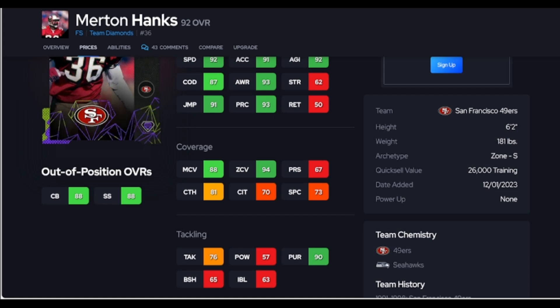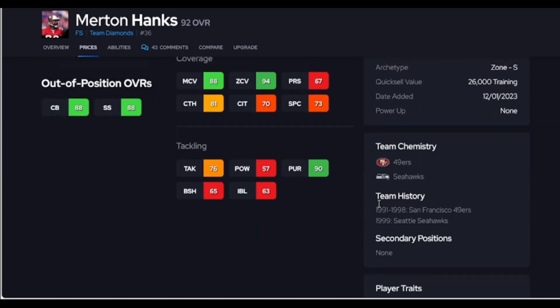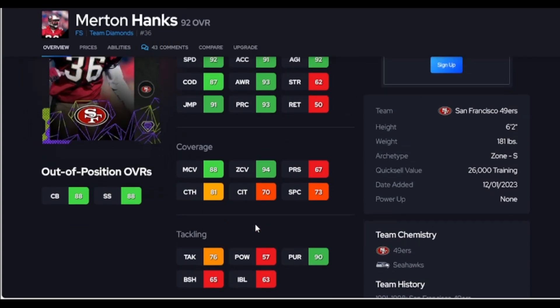Mern Hanks is not top 10. He's going to be good at a jump ball at 6'2" with zone, but what is he missing? He's missing man KO's, he's missing 90 man, he's missing strength and hit power. His traits aren't the best, he does not throw hit sticks, he's not good against the run, he has bad block shed, and he does not tackle very well. Let's keep it moving.